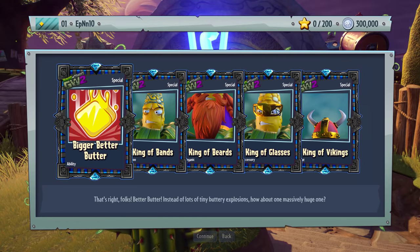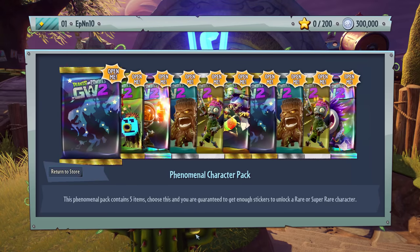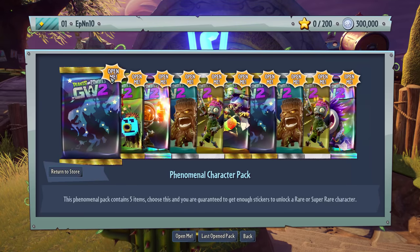Kings of Viking, King of Glasses, King of Beards, King of Bands, and Bigger Better Butter — instead of a lot of tiny butter explosions, how about a massively huge one? So instead of multi-rockets you get the ZPG — a lot of single shot versus multi basically.